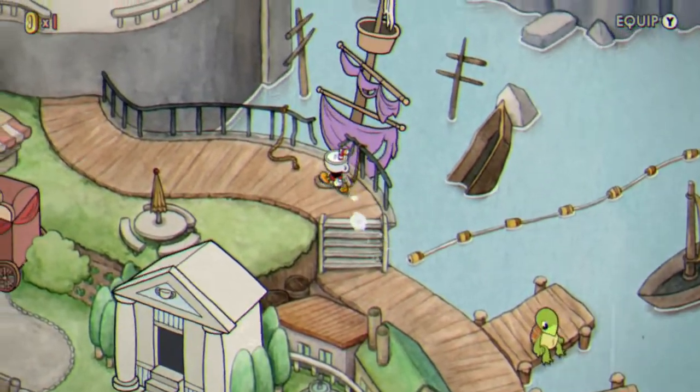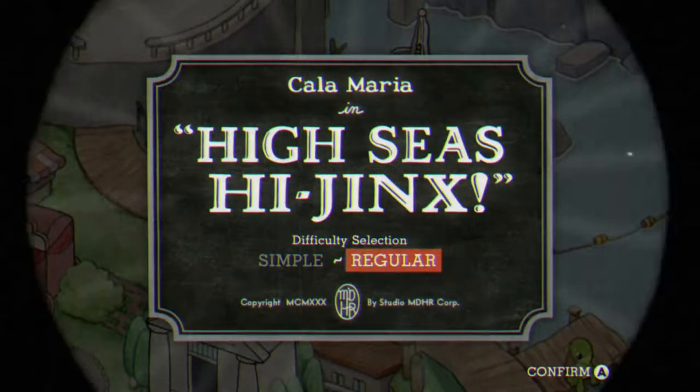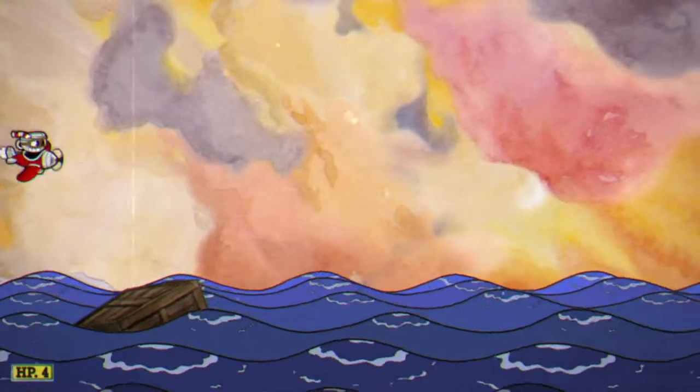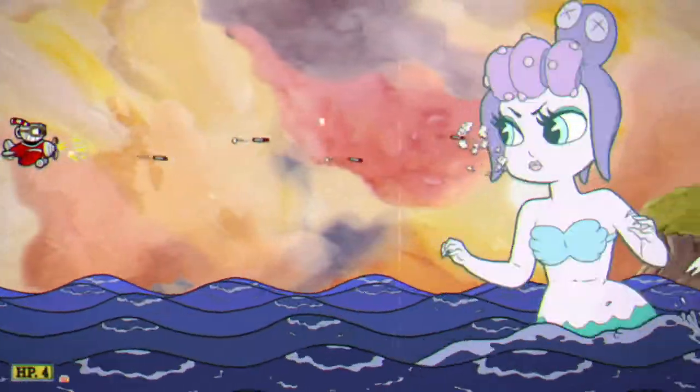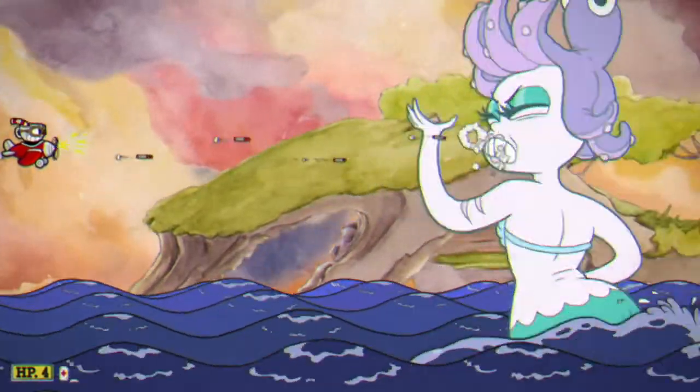Hello everyone, welcome back to another Cuphead video. Today I'm gonna show you how to defeat Cala Maria. This is a boss that you fight on the airplane, so there are no weapons to be chosen. The one thing to keep in mind is that you can only deal damage to her head.